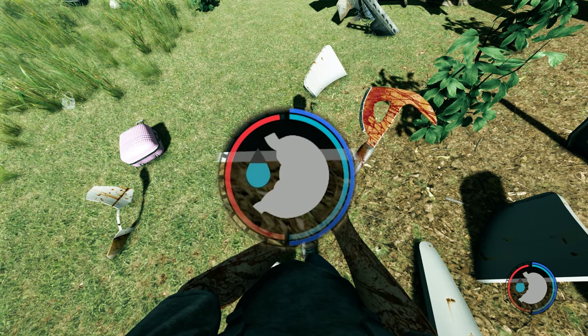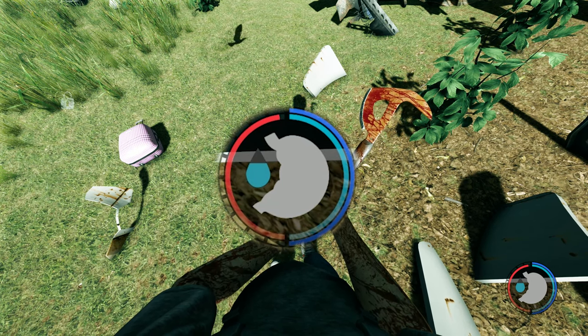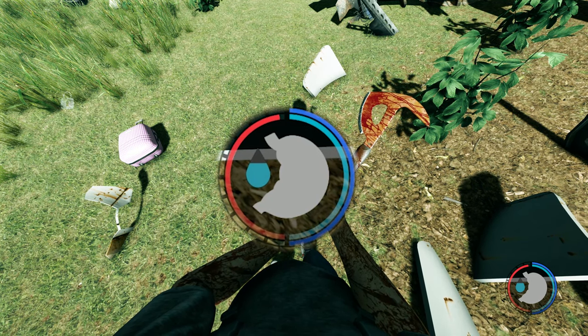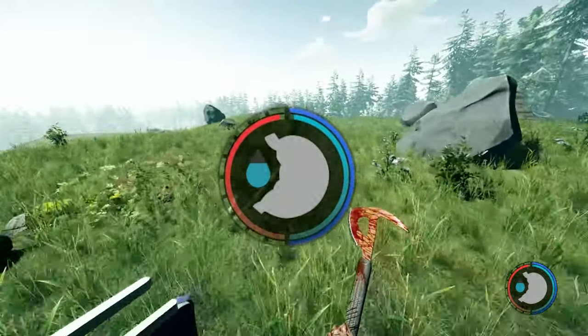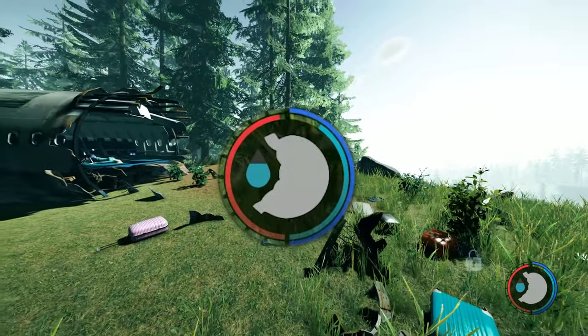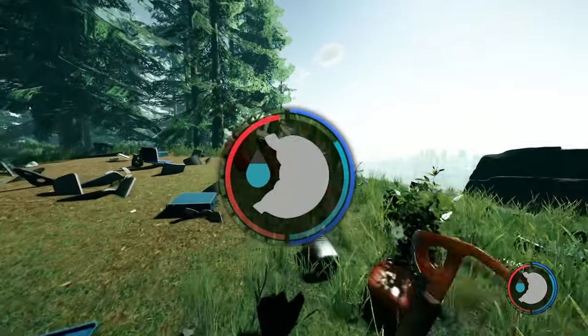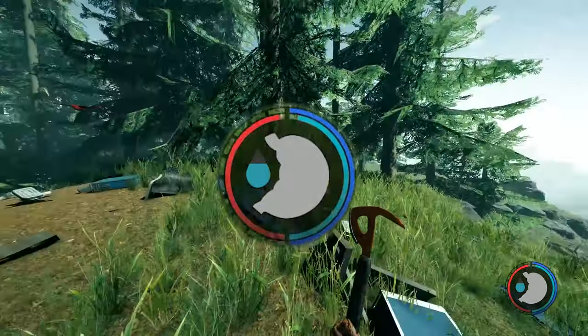Down at the bottom right are your stats. Red is health, the droplet is water, and the stomach is hunger — pretty obvious. The light blue is stamina, which uses up while you're running and swinging your weapon. The other one is energy, which is more long-term. Your max stamina is only as good as your max energy. Energy is quite easy to get from sleeping, eating, and drinking most things — though water doesn't provide it.